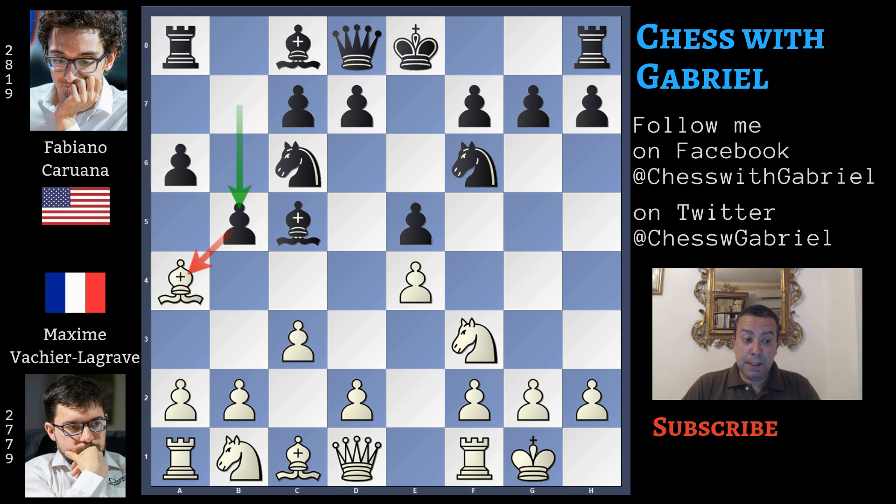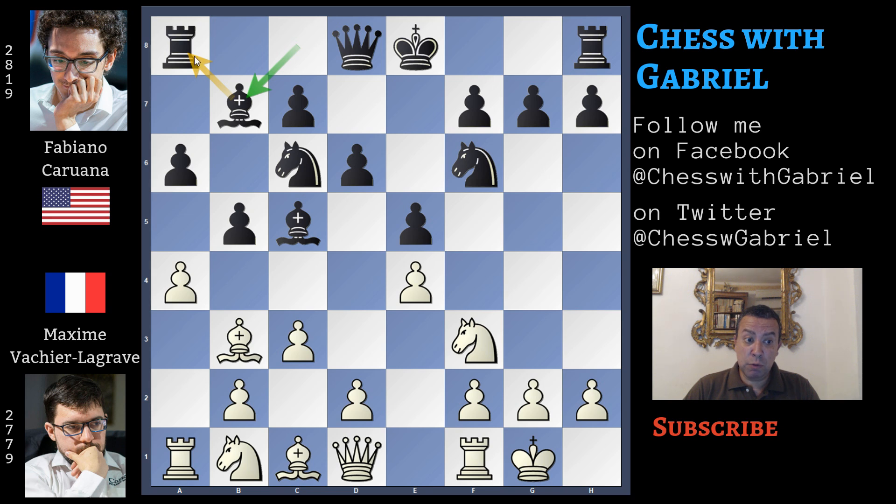b5 again against the bishop, and bishop back to b3 — also bishop to c2 is a good idea. d6 now, and generally white continues with d4 or with a4. Vachier-Lagrave plays a4, bishop to b7. Now the rook is protected twice. d3 instead of d4, protecting the pawn. d4 was playable too, but now after d3 the white player can develop, and here comes h6, controlling g5.